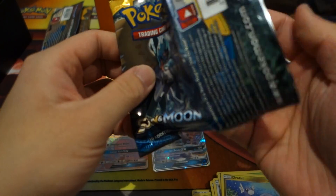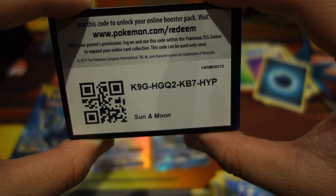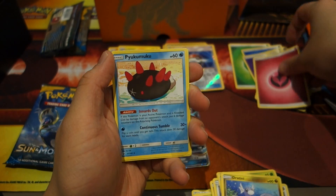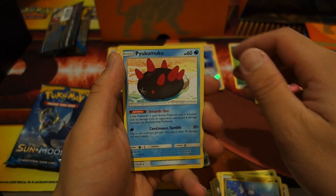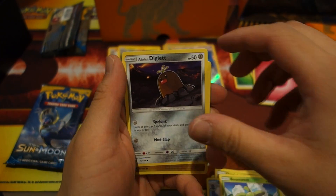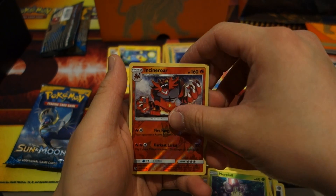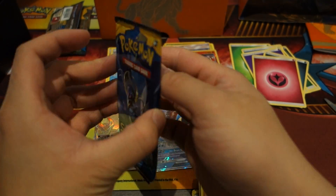On to the next pack — this Solgaleo cover art is so sick. Imagine if there's a wallpaper of that art — wow, that looks so cool. Pack seven: Fairy Energy, Pyukumuku, Big Malasada, Brionne, Bounsweet, Alolan Diglett, Dratini, Sandygast, Murkrow, hollow Incineroar, and we finish this pack off with a Clawitzer — that is a rare.